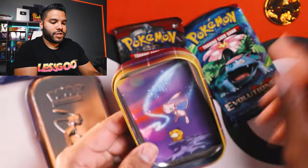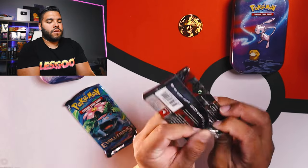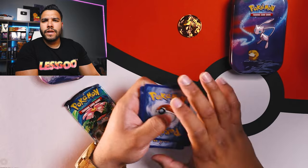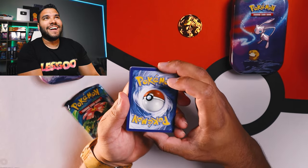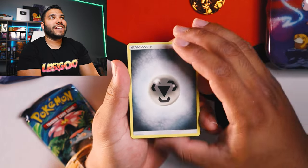I like that tin for sure. I'm going to definitely open the XY Evolutions pack last. Let's do the Sun and Moon Crimson Invasion. I believe this is four to the back — I may be wrong, or maybe it's three. Let's do four. We'll stick with four. I think it's four. Okay, here we go guys. Flip it over. We got energy — it's definitely four. It's a good thing I called four.